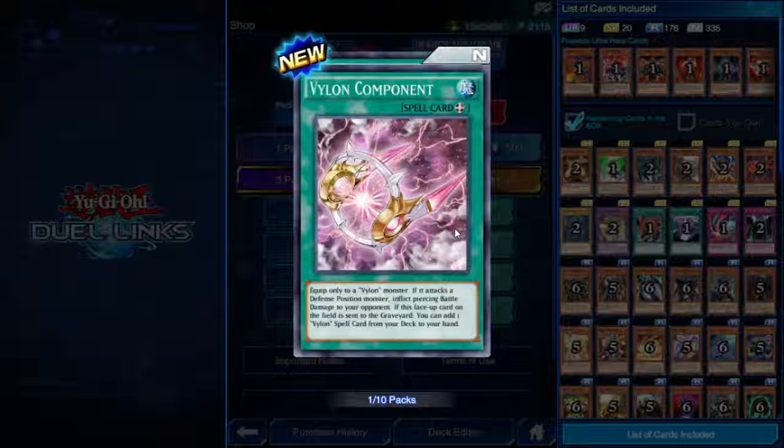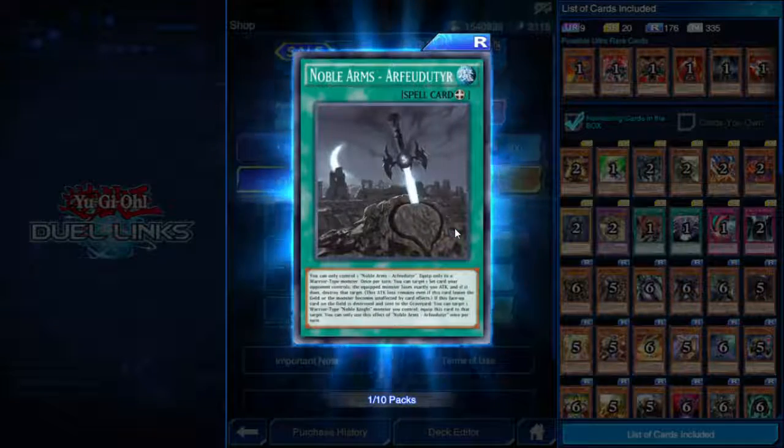Vylon Component — equip spell, equip only to a Vylon monster. If it attacks a defense position monster, inflict piercing battle damage. If this face-up card is sent to the graveyard, you can add one Vylon spell card from your deck to your hand.